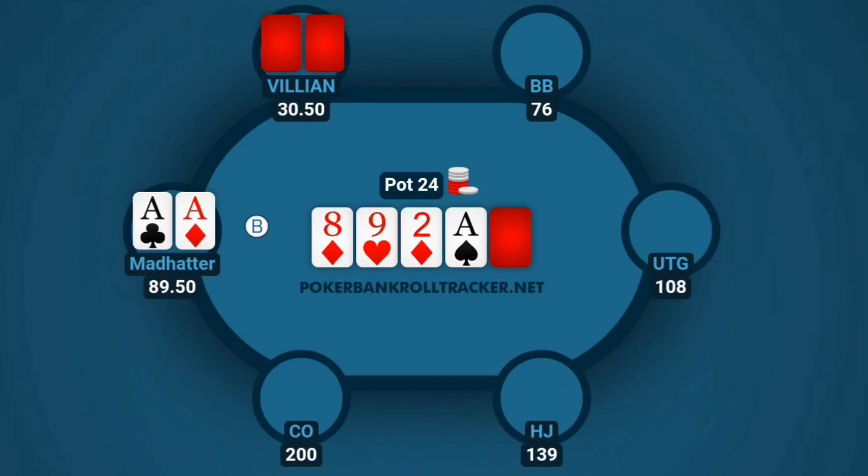With 24 in the pot we go to the turn, which is the ace of spades. At this point we've got top set, so this is a little overkill. He checks, and now I'm definitely putting him on some type of draw, or maybe a nine or an eight. What I'm trying to do is get him committed on the river, so I go a little less than half pot — pretty close to half — trying to set it up so he doesn't have much behind and we can get it all in on the river. Maybe I should have sized up a bit because of the draws, but if he has a weaker hand I want to string him along. I bet out ten and he calls.